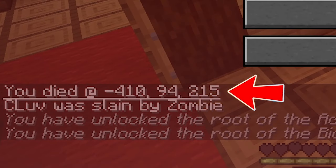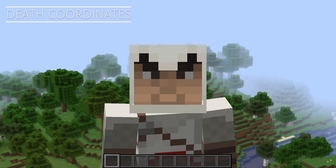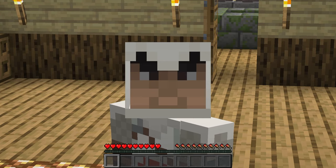Which brings us to the Death Coordinates Data Pack. Imagine going on a long adventure and then out of nowhere you just fall to your death. But at least now you know where your coordinates are. Just try not to fall on lava so you don't lose your stuff.